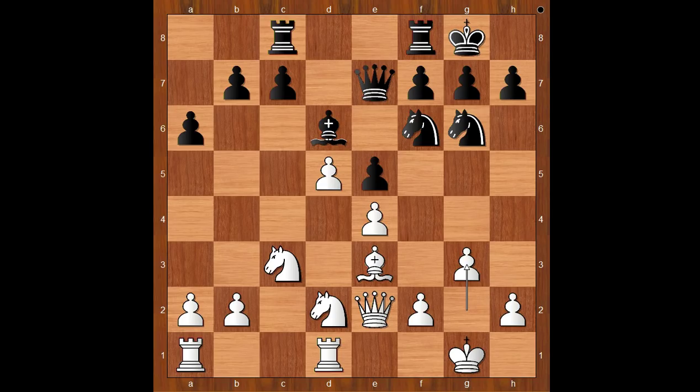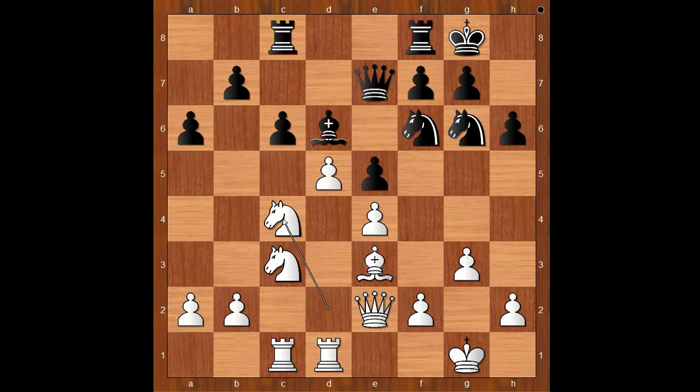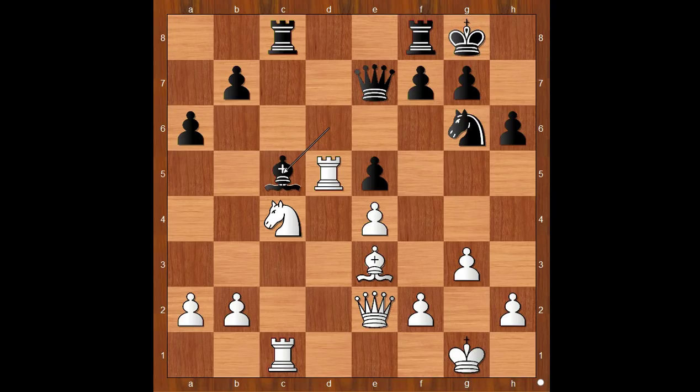g3, controlling the h4 and f4 squares, and at the same time creating weaknesses on light squares around his king — but those weaknesses can't be exploited. h6, Rook from a to c1, c6, Knight to c4, c takes on d5, Knight takes on d5, Knight takes on d5, Rook takes on d5, attacking the Bishop. Bishop to c5, Rook from c to d1, Bishop takes on e3. How would you recapture — with the Queen or with the Knight?